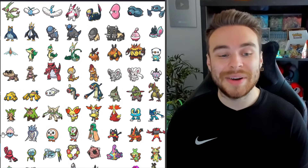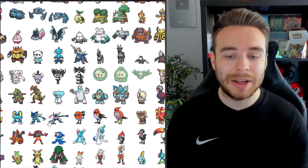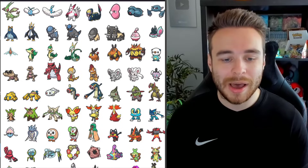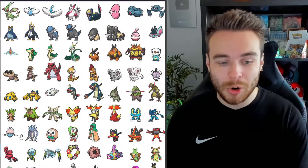Next up we have Generation 6, which includes the Chespin line, the Fennekin line, and the Froakie line. The Fletchling line, the Litleo line. We have the Espurr line and also the Inkay and Malamar line. And those are all the Generation 6 Pokémon returning.